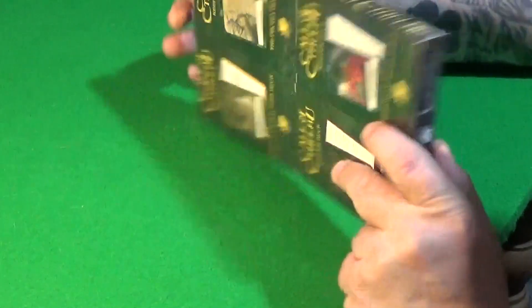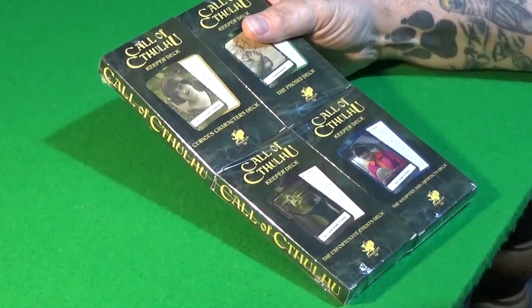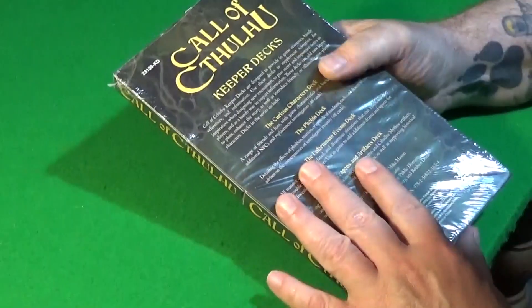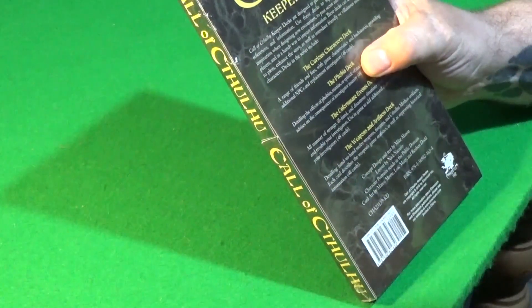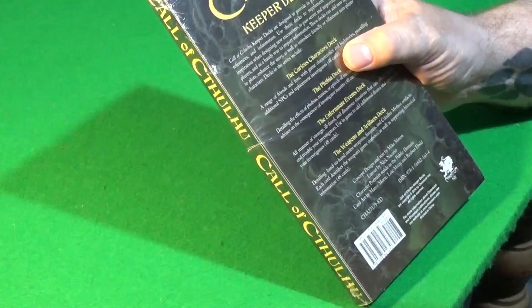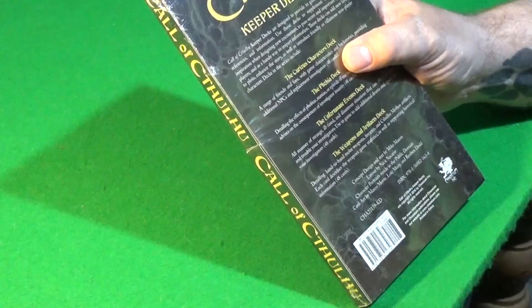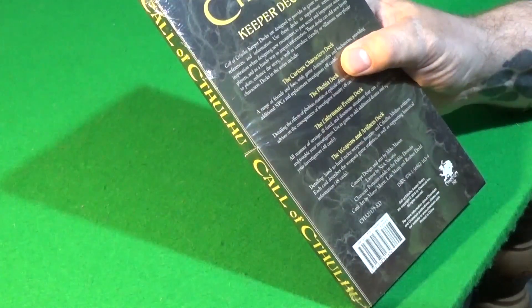You find these in all sorts of places - eBay, Amazon, probably many others. Call of Cthulhu keeper decks. I thought, what is that? What are the keeper decks? I'll read the blurb on the back. You get four decks in the pack. Call of Cthulhu keeper decks are designed to provide in-game resources, handy references and information - use these decks to supplement scenarios, for inspiration when designing new encounters, to pass secret and important notes to players, and as a handy way to impart information. These decks can add new layers to plots, enhance your story.